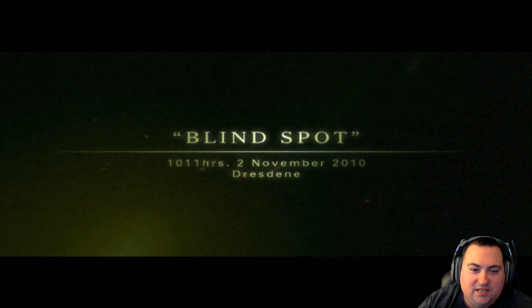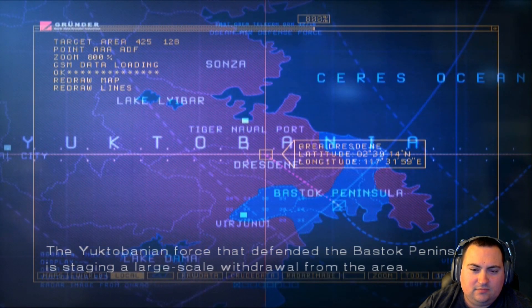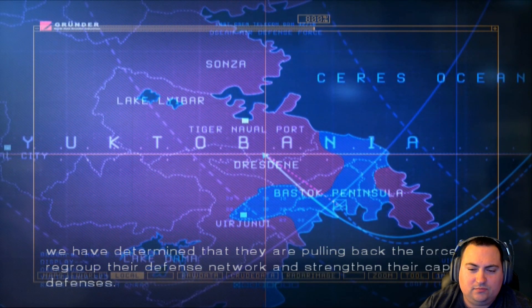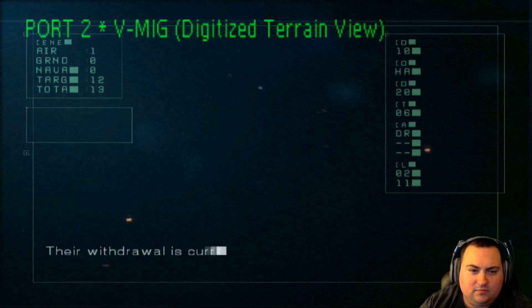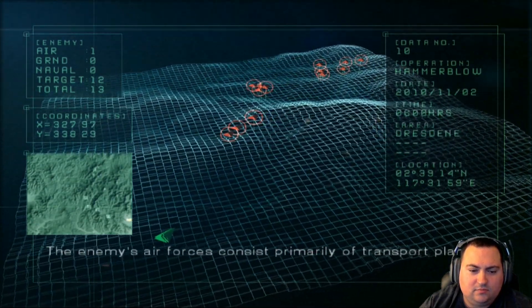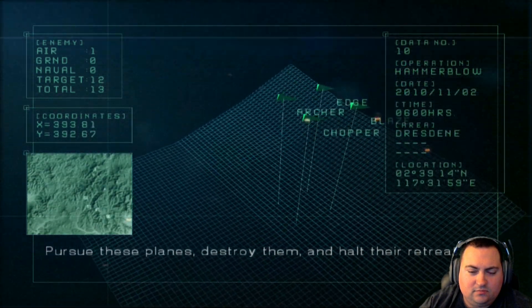Let's check out the next mission. This is Mission 10, Blindspot. The Yuktabanian force that defended the Bostok Peninsula is staging a large-scale withdrawal from the area. We have determined that they are pulling back to regroup their defense network and strengthen their capital defenses. Yuktabania's southern armies sustained heavy damage during our landing operation. Their withdrawal is currently proceeding under the curtain of electronic jamming signals. The enemy's air forces consist primarily of transport planes — pursue these planes, destroy them, and halt their retreat.